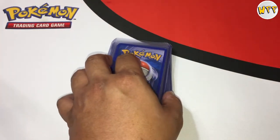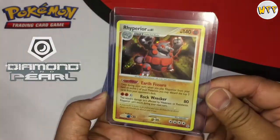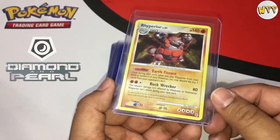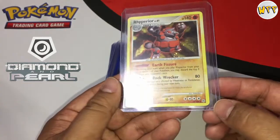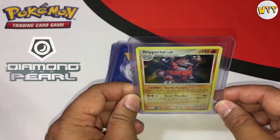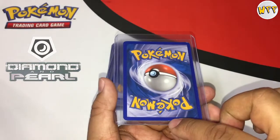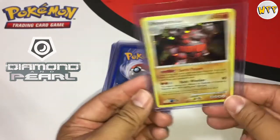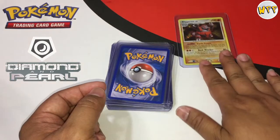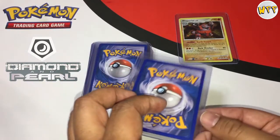First one — Rhyperior, rare holo. You can see the holographic effect with a little bleeding over the rest of the card, which might have been before they did full-art holos. This came from a Diamond and Pearl set, probably the Diamond Pearl base set. The conditions are still really good — very little whitening, the centering looks pretty good, a little bit of whitening on the edge here and there, but no scratches and nothing major. Still a pretty good card. I was really excited going through these, realizing some are at least 14 years old.